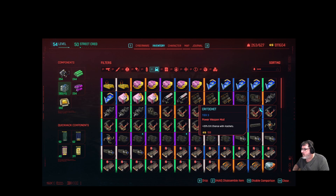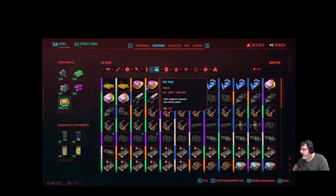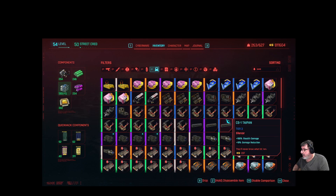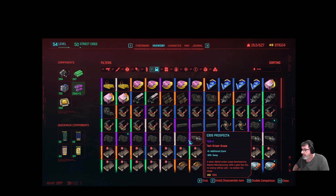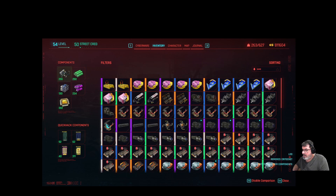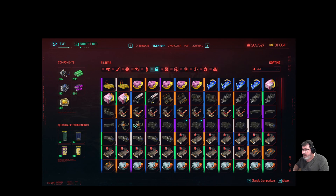Now, as I believe I've mentioned before, I am using a mod that allows me to take mods off weapons, just like we used to be able to do in the game pre-2.0. I see no reason why we shouldn't be able to continue doing that - I think it should be part of the game. And since we can mod for it, that is what we are going to do. You shouldn't have to throw away a weapon just because you've got low-grade mods on it, which is basically what you have to do with the current situation.